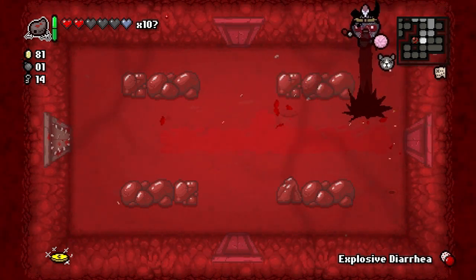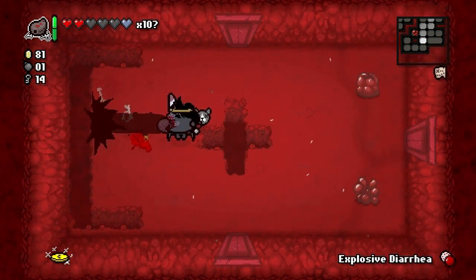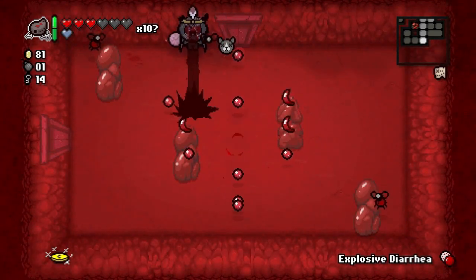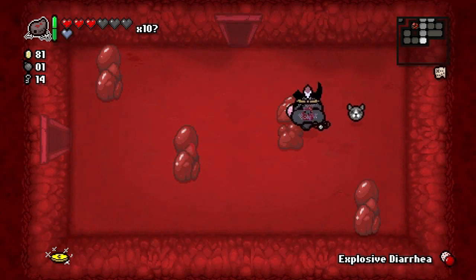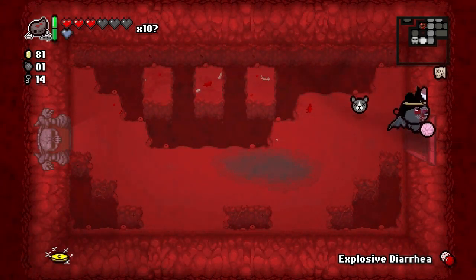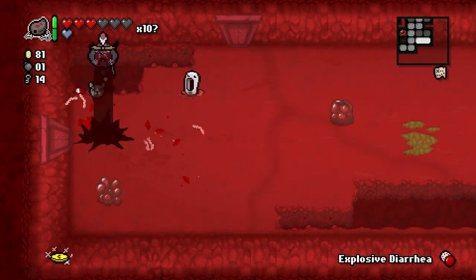We should be looking for marked rocks since we don't have any way to make soul hearts at this point. Even though we're rushing through this we still need to take into consideration our health. That's a red heart. No, that's not a marked rock. Troll bombs — let's go back for a second, we've got plenty of time and plenty of rooms to look in for marked rocks.